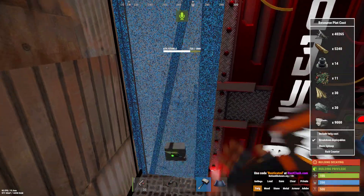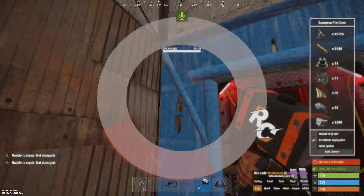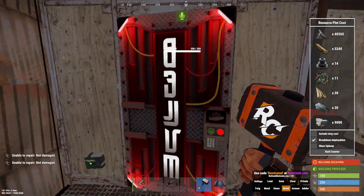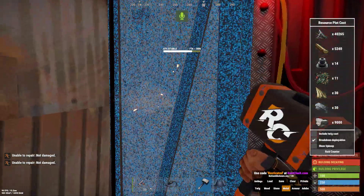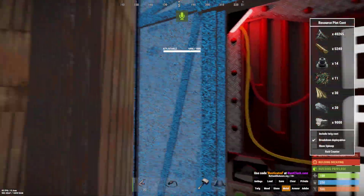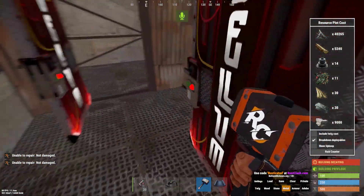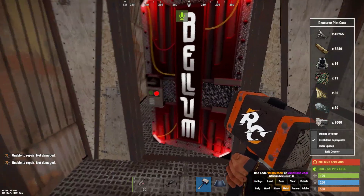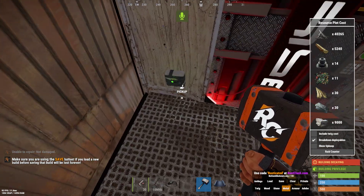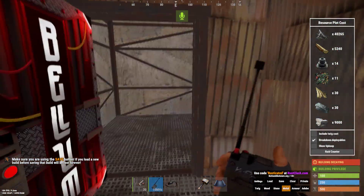Just to give you an insight — there we go. The only other thing you'll have to do is re-heal your doors and stuff. Okay, so the switch is off, so we can run in and out — it's not going to blow up. If I turned it on, that C4 would blow up and we would die.